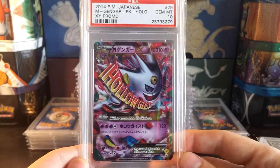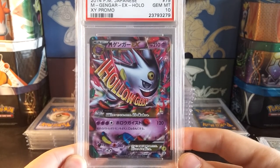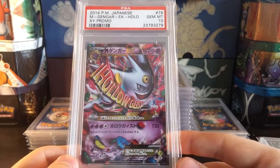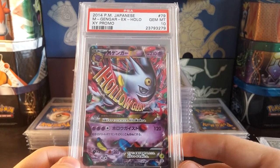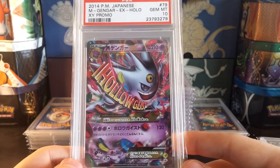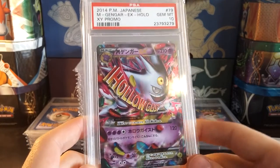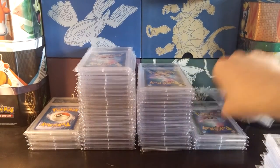Got the Gem Mint 10 Mega Gengar EX, the shiny version from the Pokémon Center promos. This is getting pretty valuable lately — I think it's like 20 bucks? I think I bought mine for like 10 or something, but the price has doubled and it's probably going to go up even more. If you're looking to invest, invest in this Mega Gengar EX. I only wish it was either released in English or had a full art — that would be pretty sick.